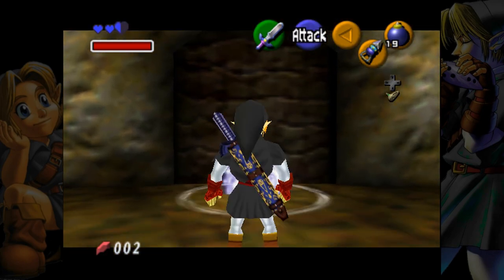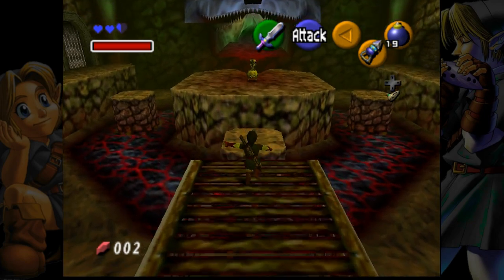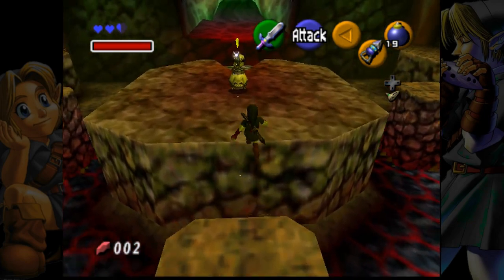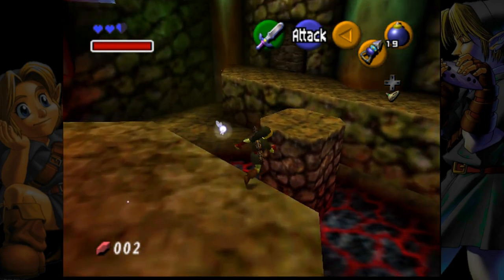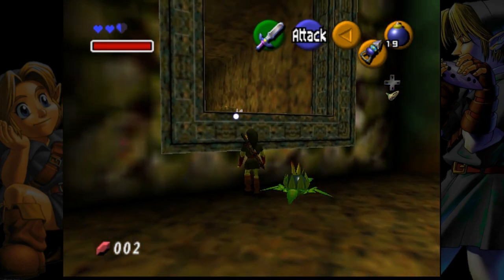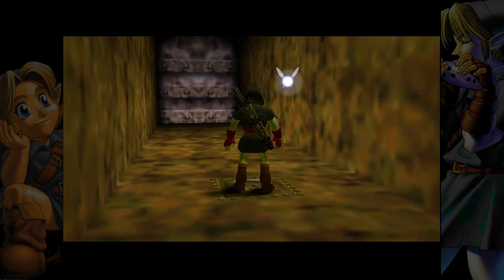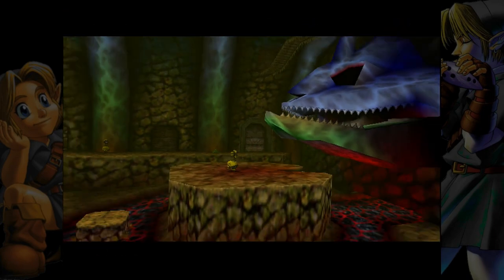So to Dodongo's Cavern — what we need right now is a lot of Skulltula tokens. What? Did you hear that? Did I stun him? Is this guy stunned? How the heck did the bomb way over there stun him? I've never seen that happen before. This dungeon's always fun as Adult Link.